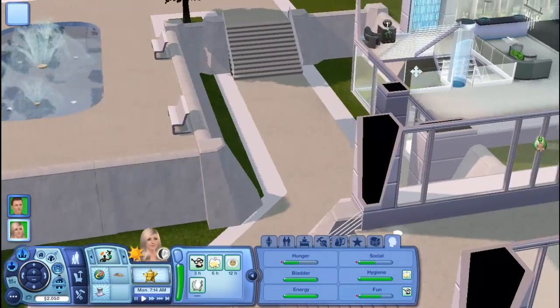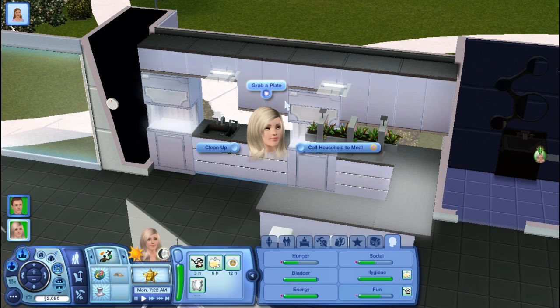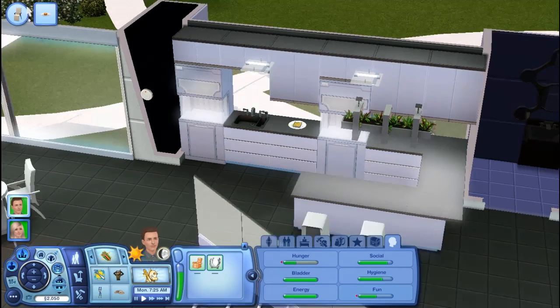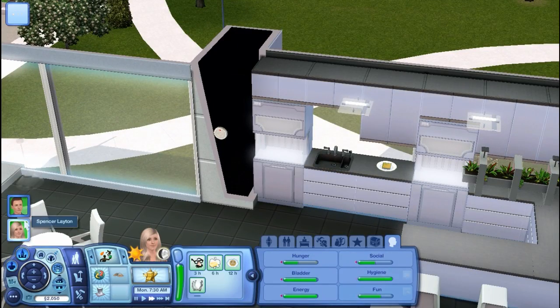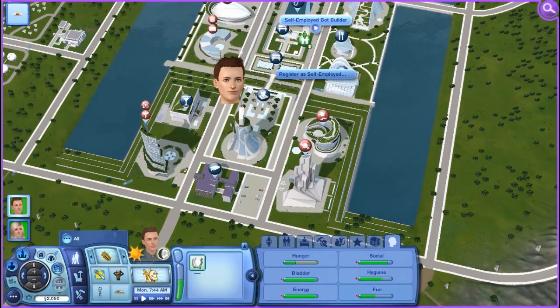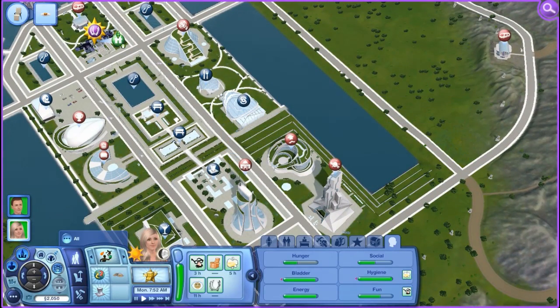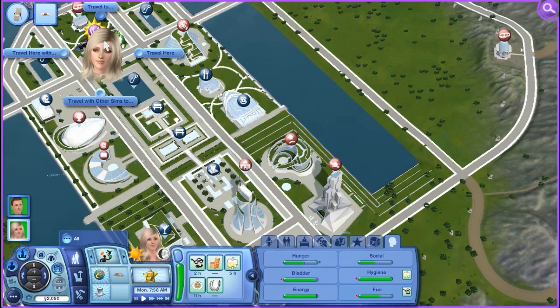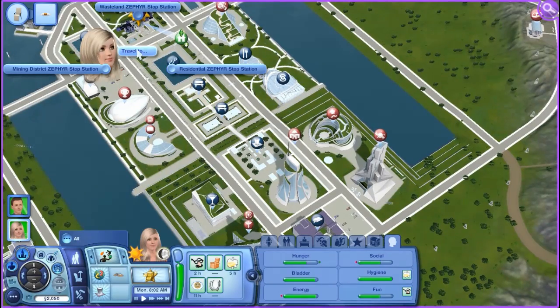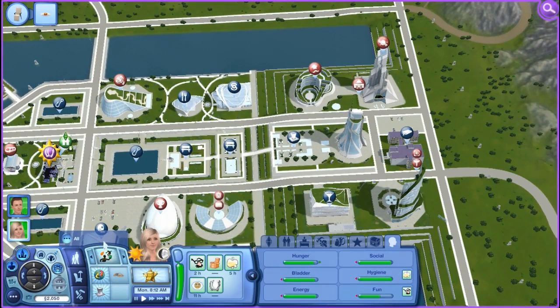I guess we have to go over here to go eat. Stop trying to talk to people — I'm trying to find the kitchen. Did this go bad? No. Grab a plate then. What are you eating? So, I want Evan to become a self-employed bot builder. And I was thinking about having Spencer be in the astronomer career, but I don't know if that's really her. I want her to be something that really suits her personality. Well, I think after that I want to travel somewhere. Oh, these are all the wastelands. There's a bar — we might have to go there tonight.